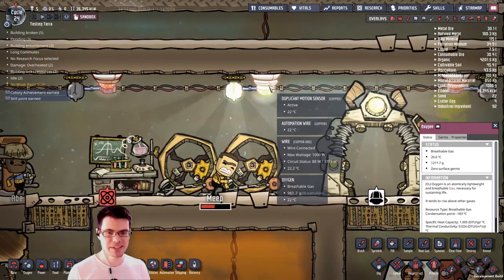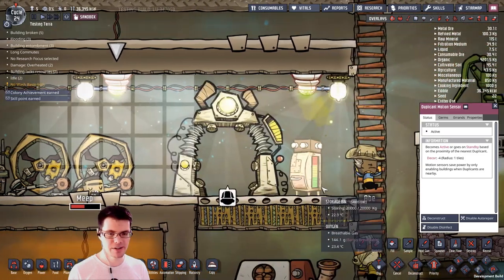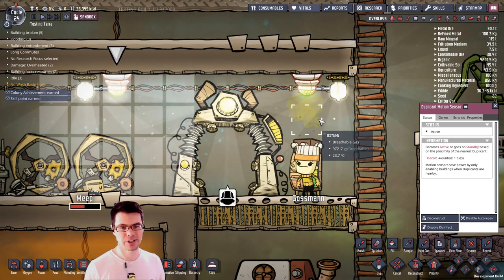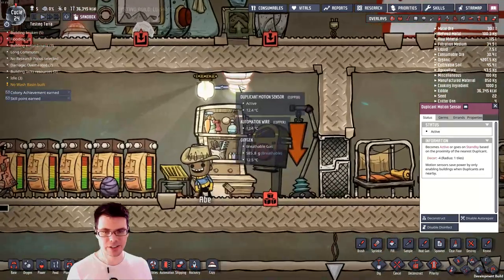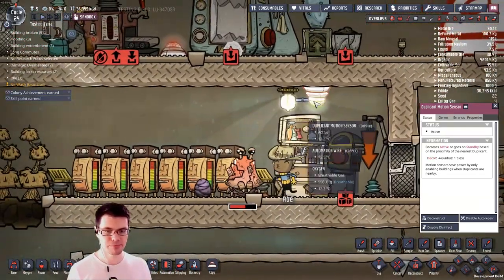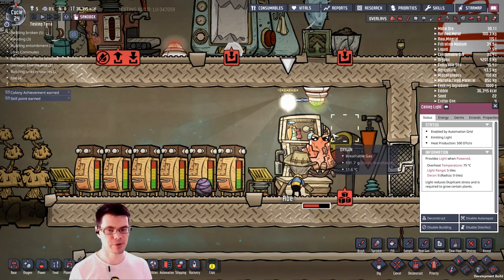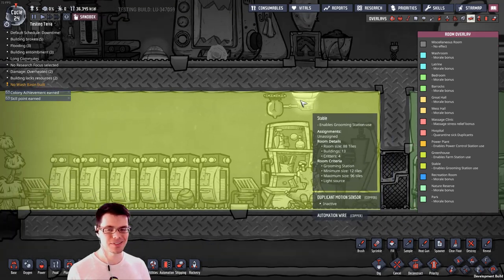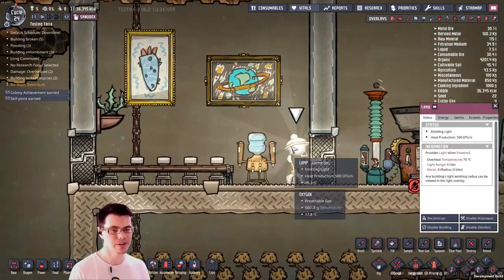One of the new pieces of equipment in the game is the duplicant motion sensor. You can see the range of that piece of equipment right there — whenever a dupe is in that area it will detect that they are there. In this case, I'm using it to turn on and off lights as the duplicants move through that area. Many of the rooms now require that you have a light source within the room — the stable is one example and the great hall is another one.